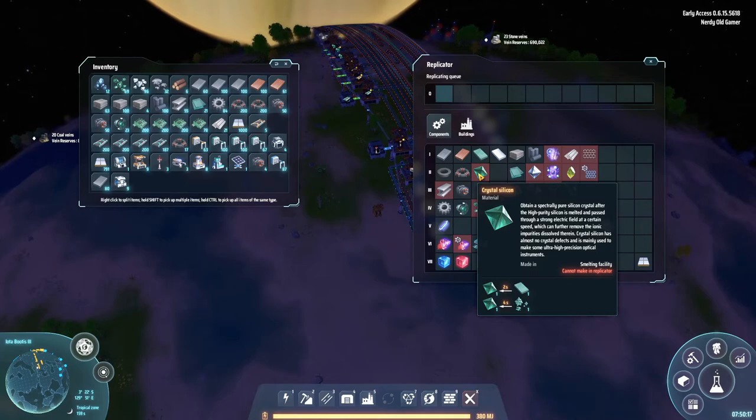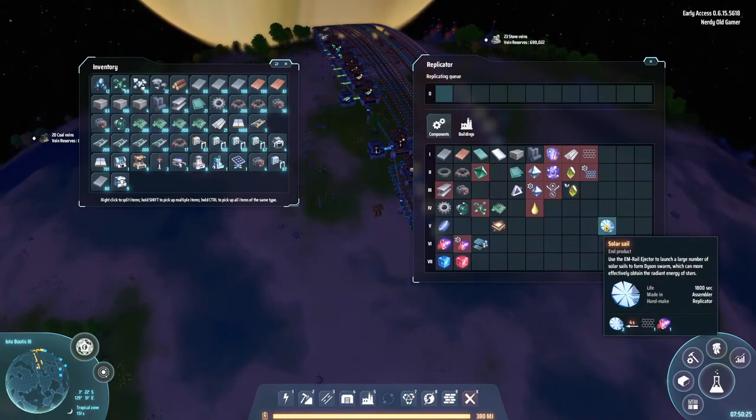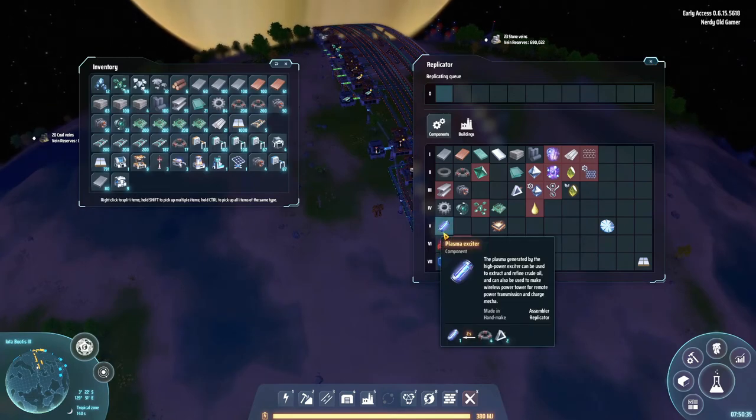And then we have crystal silicon, and then we have solar sails, which we of course want to start checking out at some point. I do want to make plasma exciters as well.